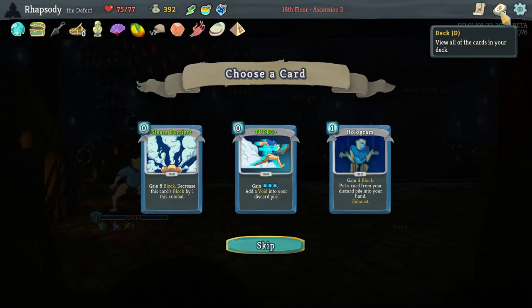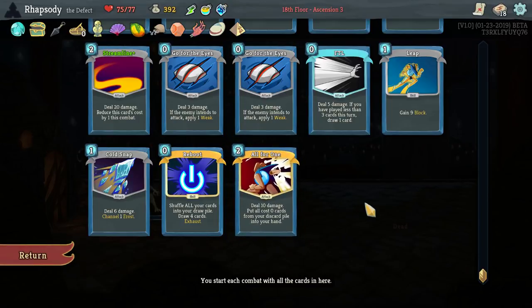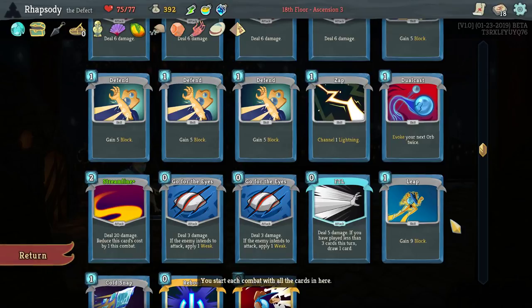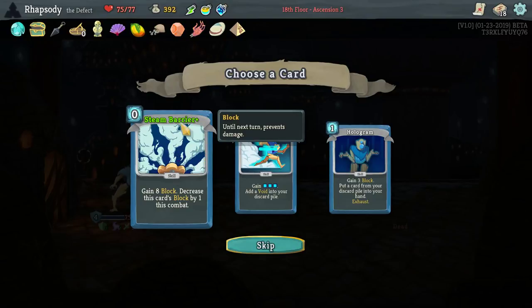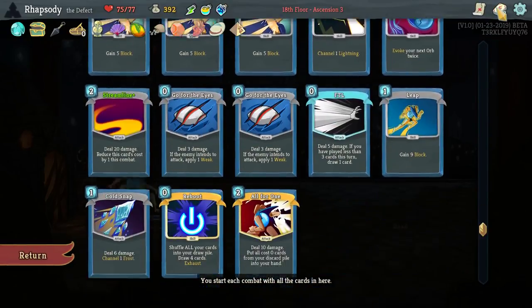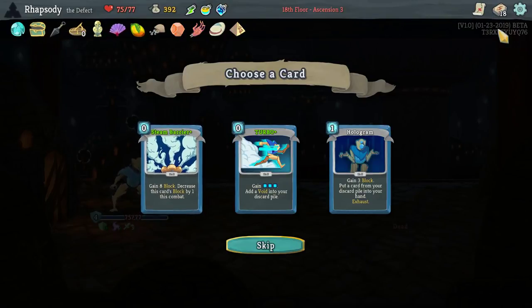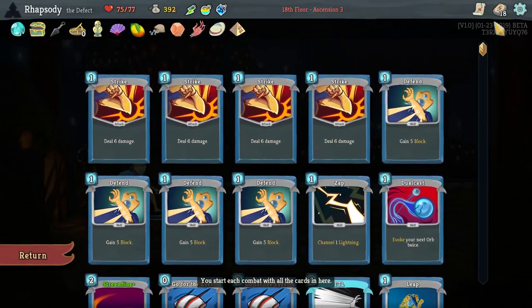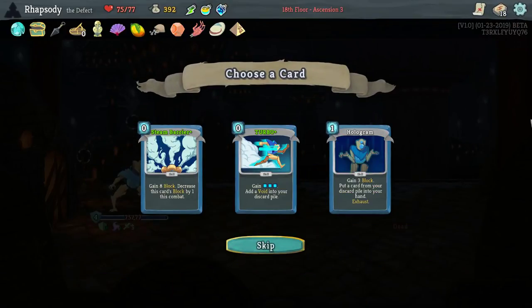Turbo is really, really powerful with All for One because you pull Turbo back from All for One and get a bunch of extra energy — especially if you have a Hologram as well, you can chain off like that, especially if you make the Hologram cost zero. However, Steam Barrier is a lot of defense, really cheap, and it decreases block by one each time you play it, but we're increasing it by more than that every time we cycle with the Kunai. It gets pulled back by All for One, and it's a card I can play just to thin my hand so I don't overdraw. I think I have to take Steam Barrier.